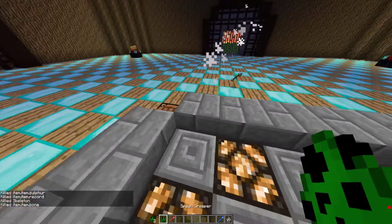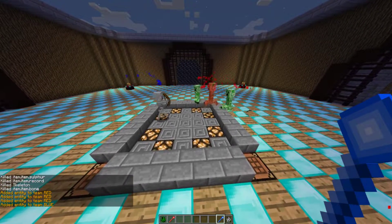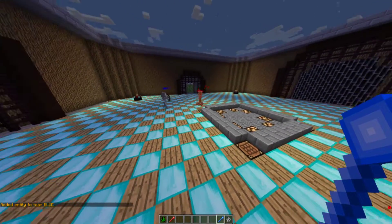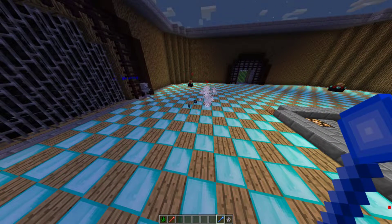Let's keep it going. Next round — three creepers versus one skeleton. Let the fight commence. The creeper should be happy he doesn't have any bow or anything. Oh, that's two down — one more and it'll be it. He's at one HP and the skeleton survived.